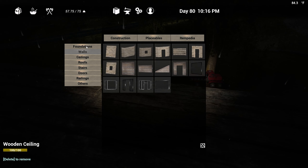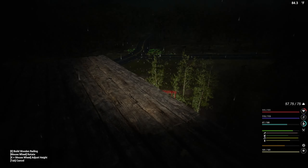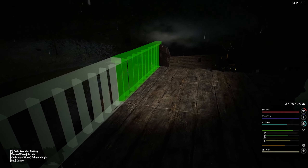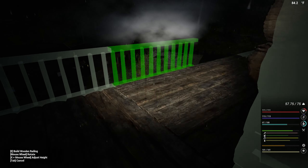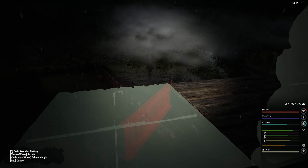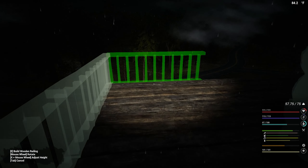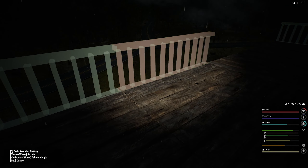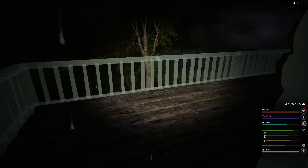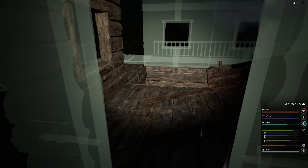Let's go ahead and put the railings up. Railings just gonna go all the way across like this. It probably won't let me put it up right there - no, it won't let me put it there yet. All right, perfect. Those need two wood logs apiece, that won't take very long though.